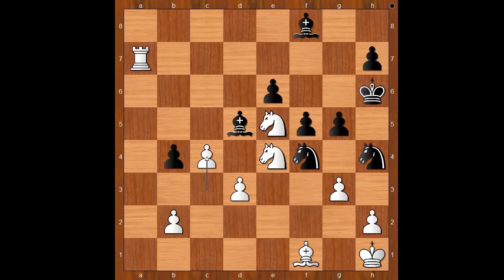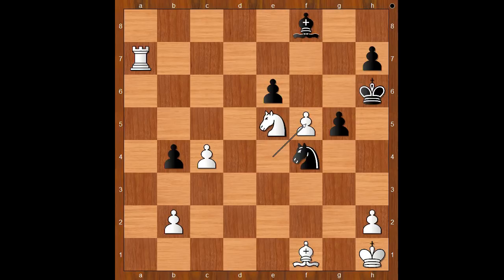For entertainment purposes, I will show you just one line. Bishop takes on e4, d takes on e4, and one of the knights must leave. If knight from h goes to g6, g takes on f4, knight takes on f4, pawn takes pawn on f5, pawn takes pawn on f5, bishop to d3, knight takes on d3, knight takes knight, and the c pawn is marching. I guess we can stop here.